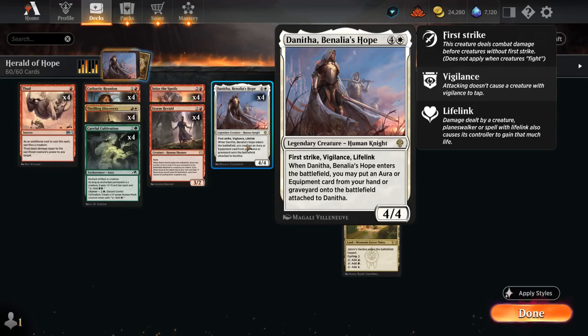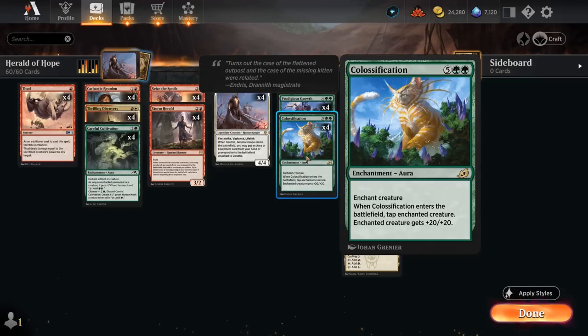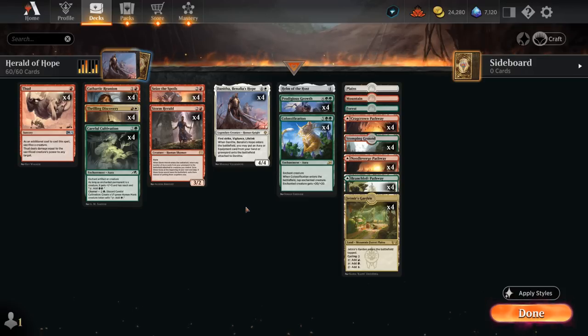So what are some of the most powerful things we can do with Danitha in Explorer? Well, there's Colossification — the seven-mana enchantment aura giving a creature +20/+20. Although when it enters the battlefield we have to tap the enchanted creature, so we won't necessarily be able to block with Danitha the turn we cheated it into play. But on the following turn we can attack as a 24/24 with first strike, vigilance, and lifelink, making it impossible for any opposing deck to race.